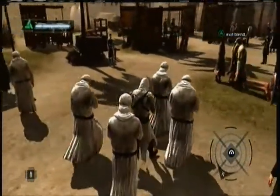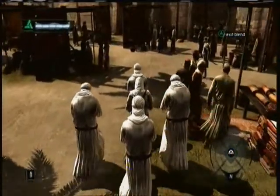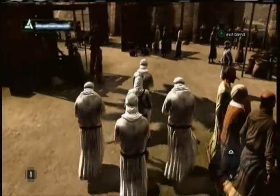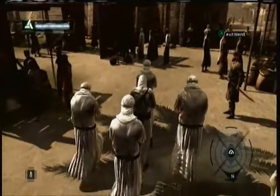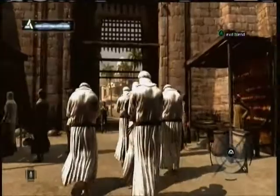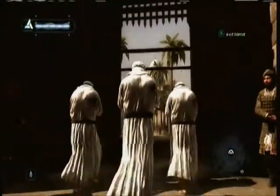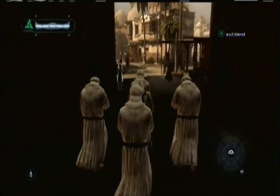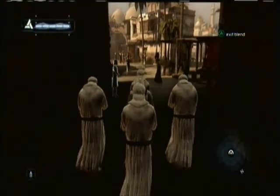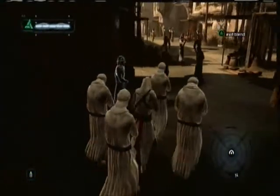I believe this also works with crowds of people. Because if we try and get into this city without doing this, then we will be detected. In some cities, if you look over there, there are other ways to get in, but this is the way the game wants us to do it. In most cities there will be like scaffolding above, just sort of like this one, where you can get in without detection. Let's get all the way into the city.